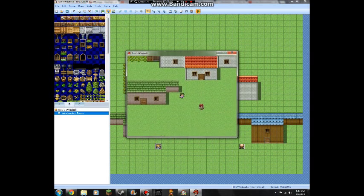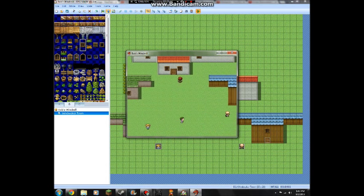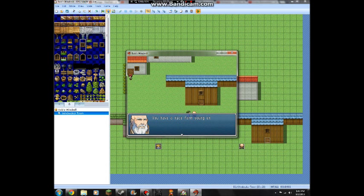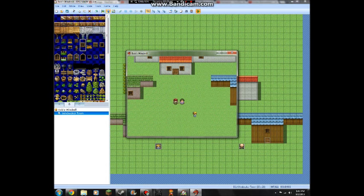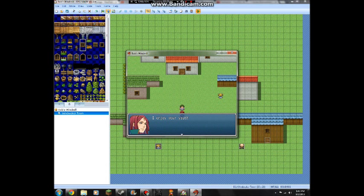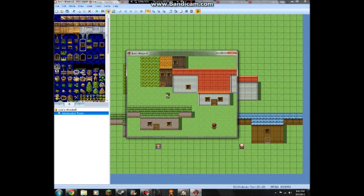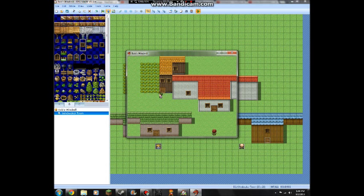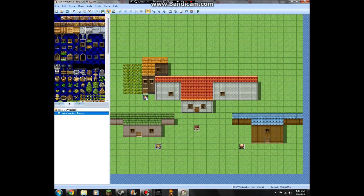So now we can walk around. They're walking around - the girl is skipping around - 'Lovely day.' The old man's walking around slowly - 'You have a nice farm, young'un.' And the other one says 'I envy your youth.' Then these doors do nothing yet. We've got a cabbage patch. I think that wraps up this part. Battles will be coming in the next part - I know you're excited for that, and I'll see you later, YouTube.